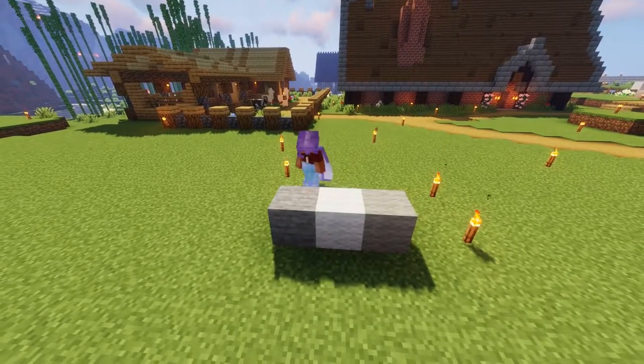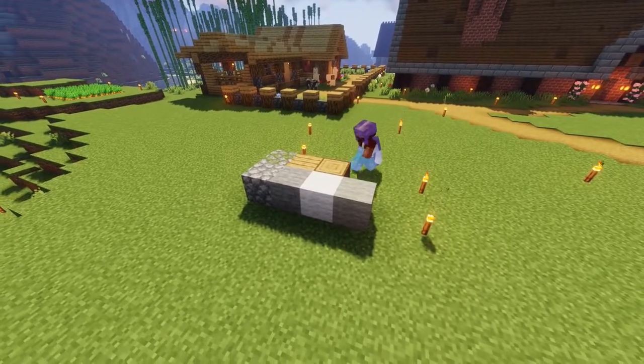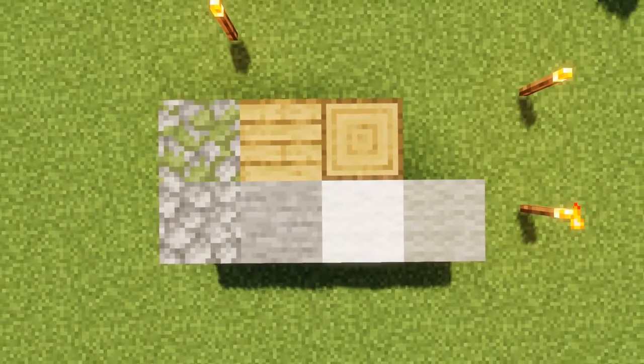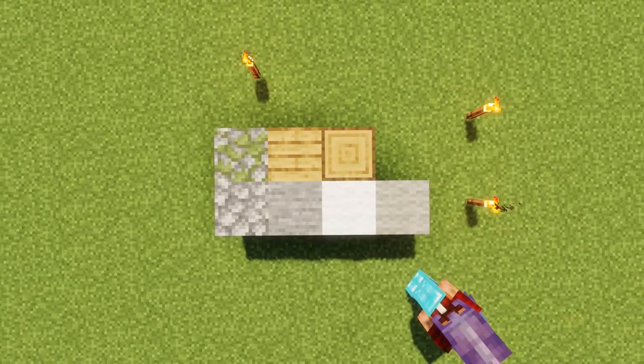My first tip is finding your palette. What I mean by that is figuring out what blocks match with what you want to build first before jumping into the project. This tip can go for any build you are working on, but I felt the best application would be for this windmill, since we are incorporating a lot of different textures.